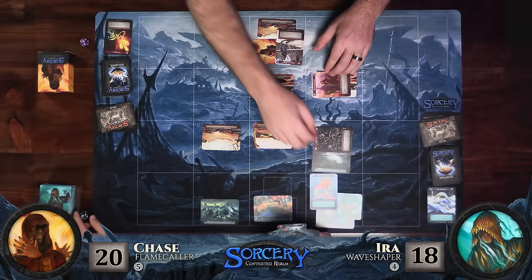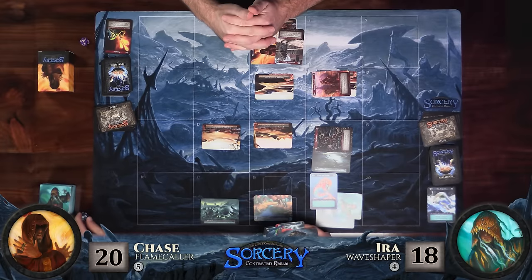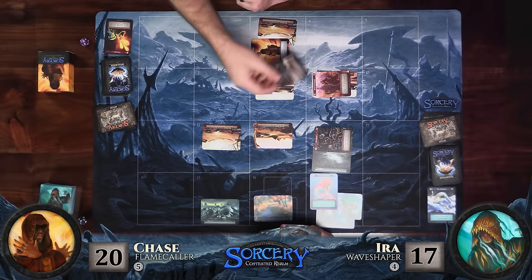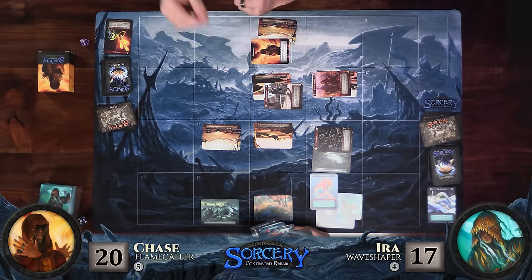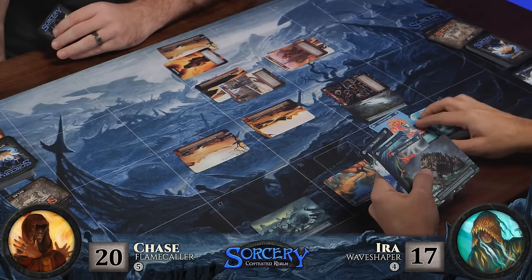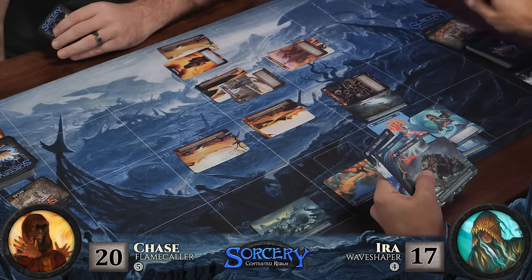Let's tempt fate here — I'm going to have my Pit Vipers move up and attack your Floodplain. I'll take that damage — I go to 17. And then my Wayfaring Pilgrim is going to move up one zone and tap.